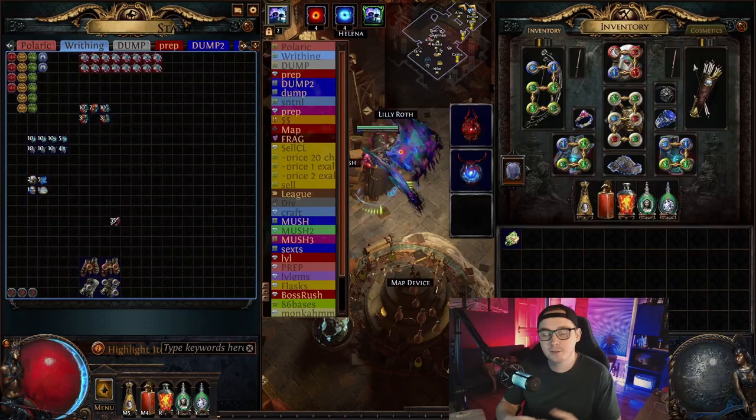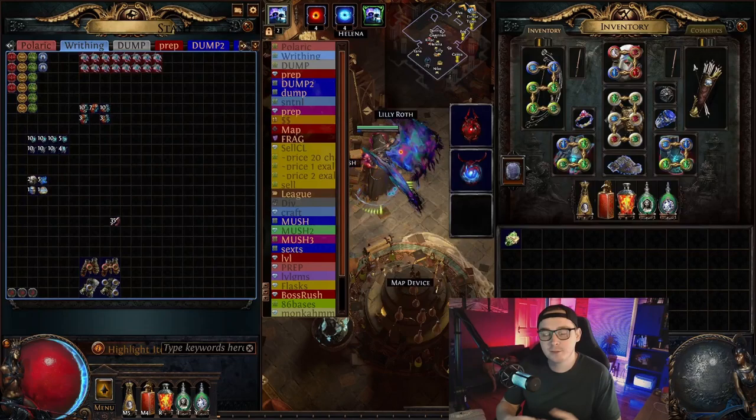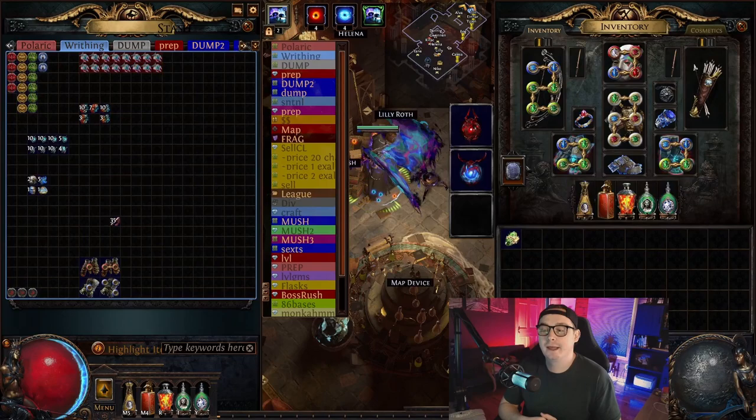We also ran the 20 polaric invitations — we did them all with Height of Hubris and 70 quantity on them, and it turned out that I dropped a decent amount of eldritch currency.